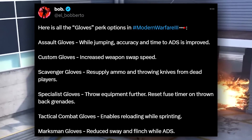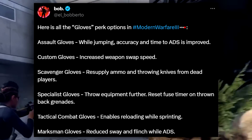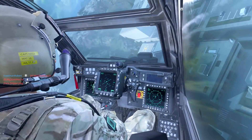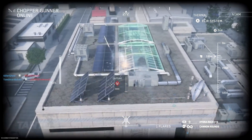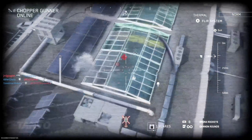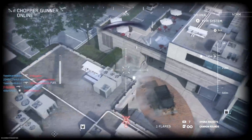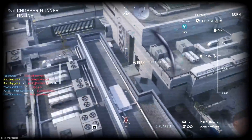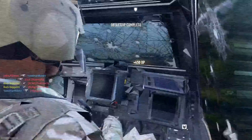Tactical Combat Gloves enable reloading while sprinting — that sounds pretty good. Marksman Gloves reduce sway and flinch while aiming down sights — that sounds really good. Reducing flinch is always powerful, but reloading while sprinting is also pretty important for some players. Replenishing ammo sounds good, or swapping weapons quickly sounds good, maybe if you're using a sniper with a secondary. These perks aren't quite as closely contested as the boots, but they seem pretty good as well.